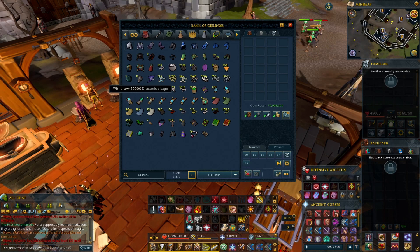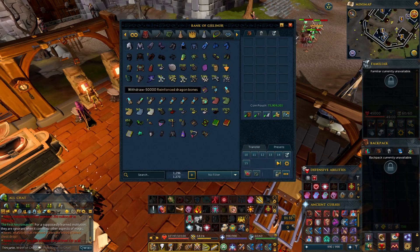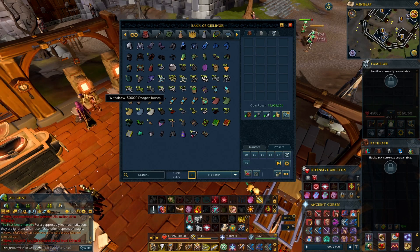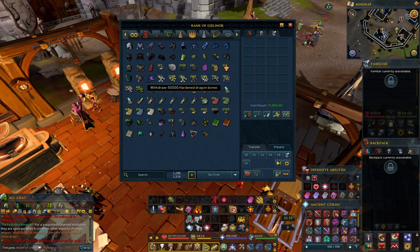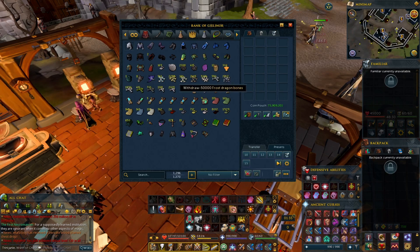Of course a Draconic Visage because it's on the list, a Spectral Spirit Shield — it's on the list — and all the other bones that are listed: reinforced dinosaur, hardened dragon, Kairua, frost wyvern, dragon, ogre, Dagannoth, baby, big bones, and regular bones. I grabbed a good amount — Kairua bones were from raids, dragon Kairua pack, hardened from Adamant Dragons, dinosaurs, reinforced from Rune Dragons.